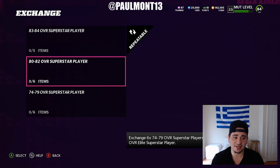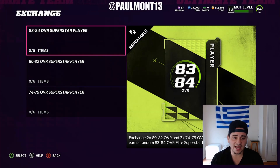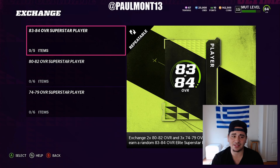Grind up this 74-to-79 set, grind up these 80-to-82s, and just quick sell them — that's literally all it is. I would say put the 80-to-82s into the 83-to-84 set, but that's not the main method. Because if you really think about it, you can just go and buy the 83-to-84s rather than putting 80-to-82s in, because you'd just be wasting coins.